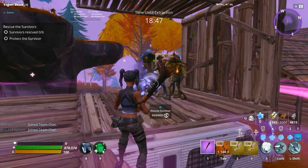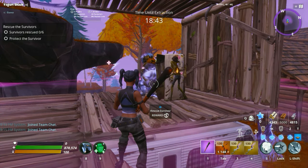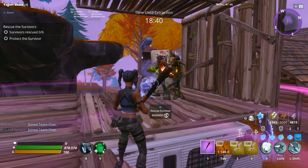So all you have to do is just wait until the timer is up to protect him, and then you just kill the husks that spawned, and then you can just talk to him and survive.